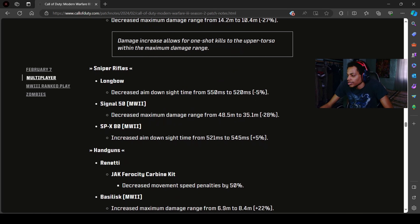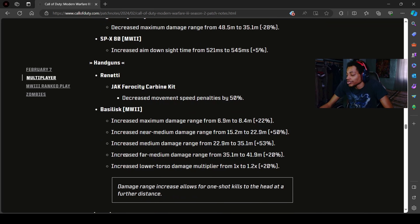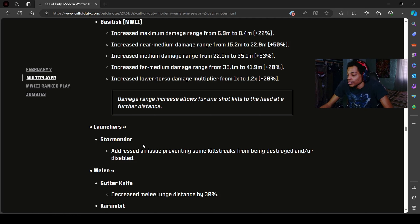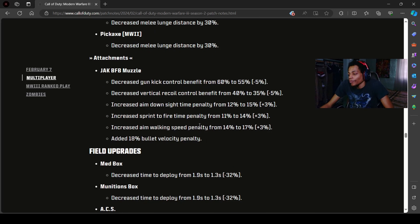The B50 and Longbow snipers got nerfed or buffed — it's a mix of changes. Overall a lot of nerfs across the board, though some are buffs depending on the stat. Handguns — for the Renetti, they decreased movement speed for the aftermarket pack. The handgun blitz conversion got some changes too, and warzone players are going to be upset because they changed something about one-shot-kill headshot damage at distance.